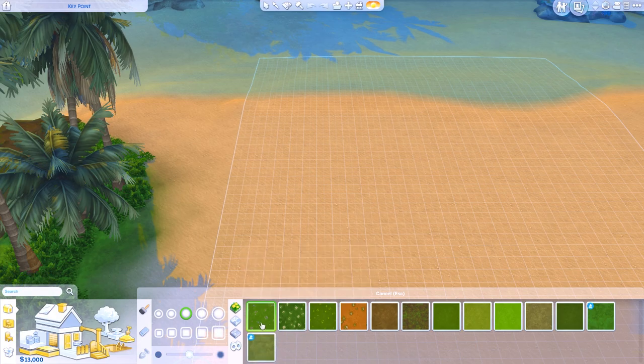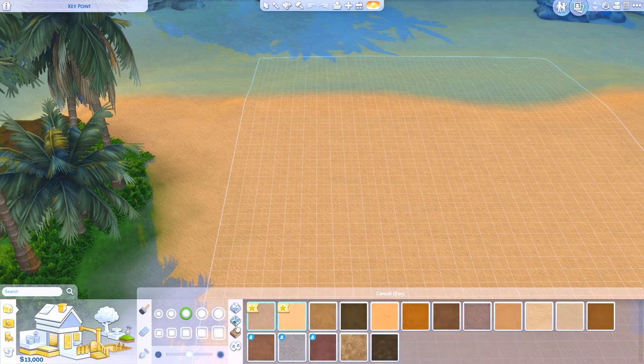As for the terrain tools, I'm not completely sure that we got anything new. Maybe this — yeah, we got the sand color. Super cool.